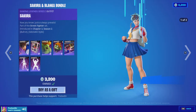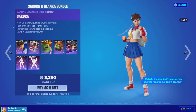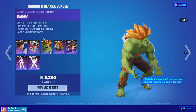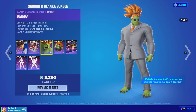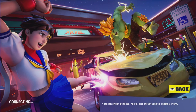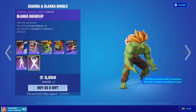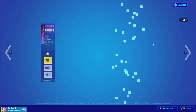We got the Sakura skin and the Blanca skin — this comes with two styles as you can see here. We got the claw machine backbling, the Blanca skin also has two styles. Then we got the Blanca-chan backbling, the bonus stage loading screen, Sakura's victory sway emote, and the Blanca backflip emote.